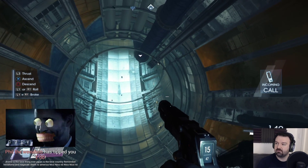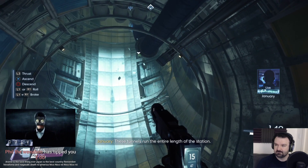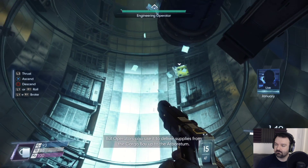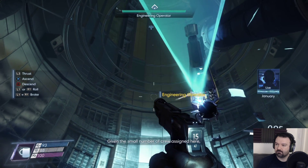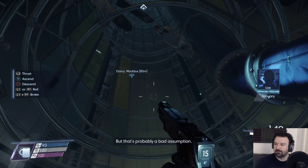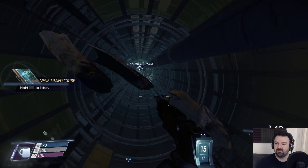We'll hold the row back down. These tunnels run the entire length of the station — mostly conduit carrying the bare necessities: power, water, air. But operators also use it to deliver supplies from the cargo bay up to the arboretum. Given the small number of crew assigned here, I'd expect the typhon presence to be minimal as well. But that's probably a bad assumption.